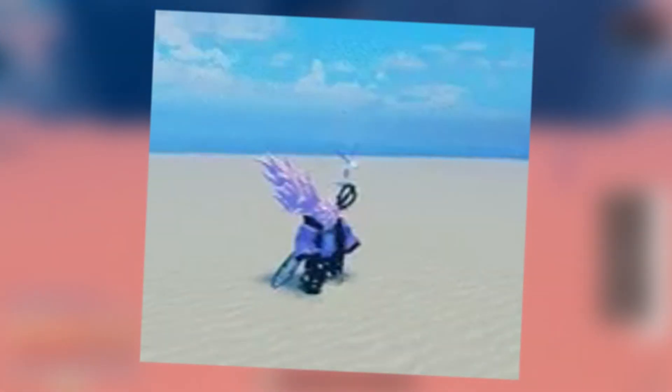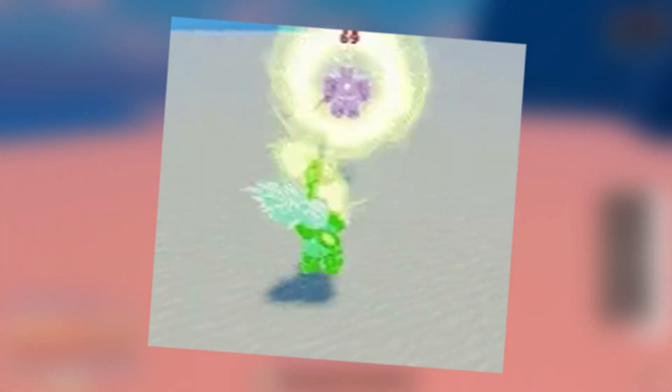The C key move is called Soul Assault, where the user sends out their soul and delivers a flurry of kicks before ending with a finishing move. It's basically a combo ability.